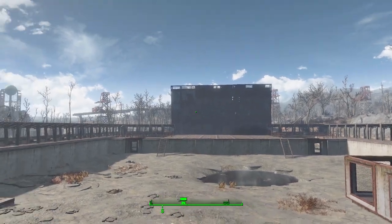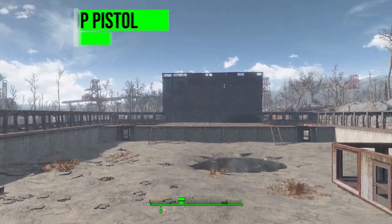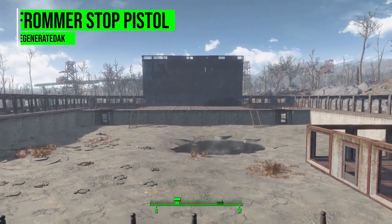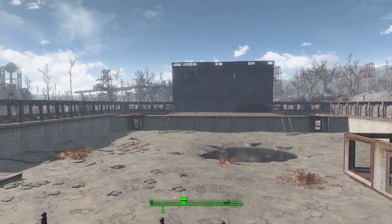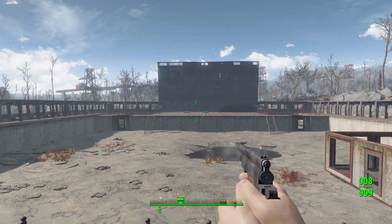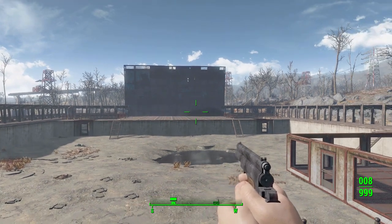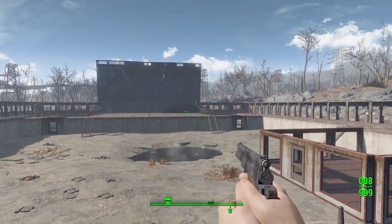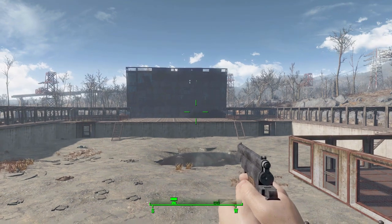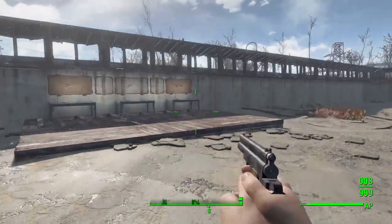Hello everyone and welcome back to my Fallout 4 mod spotlight series. Today we're looking at the Frommer Stop Pistol mod, made by user Degenerate Dak. This mod adds a fun real-world World War One pistol into the game, and I've very much been enjoying my time with it. I'm a sucker for real-world historic guns, especially from WWI — that period had so many weird, wacky designs that really fit the Fallout aesthetic, and this is certainly one of those.